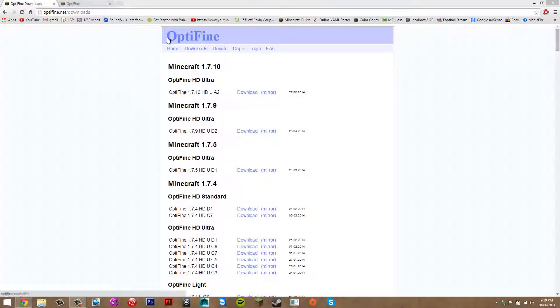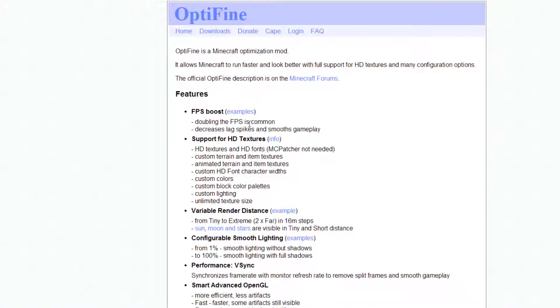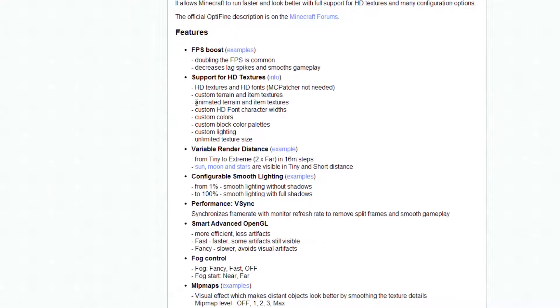Hey guys, what's up? Today I'm going to be showing you how to install the Optifine mod for Minecraft 1.7.10. If you don't know what this mod does, basically if we go to this page, here's what it does. It does quite a lot of things. If you summarize it, it basically just improves your Minecraft performance.